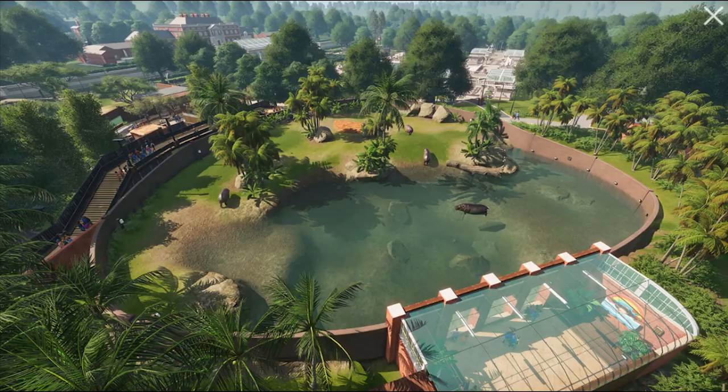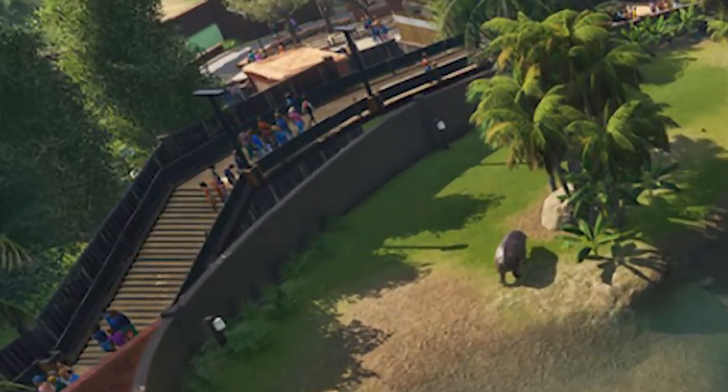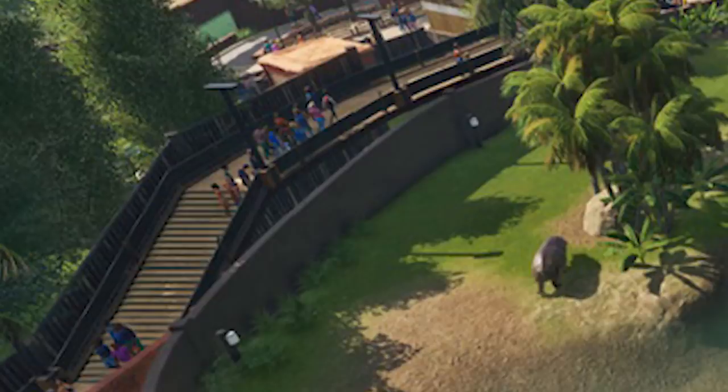One thing I really love is the variation in path levels. You'll see here on the left the path is raised to be higher than the fence, so the guests can see to look over the fence into the hippo enclosure. And you can see some of them standing there.